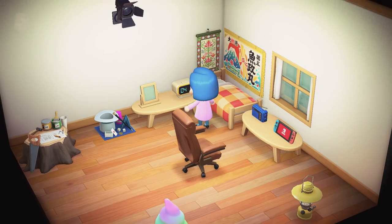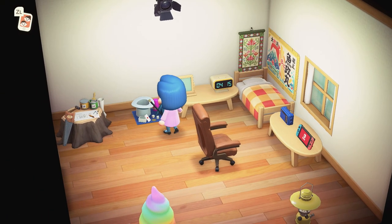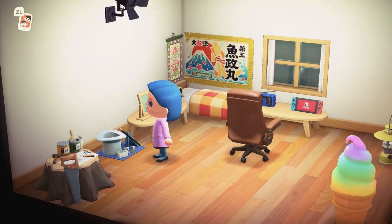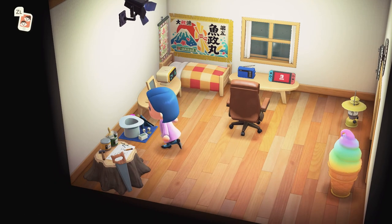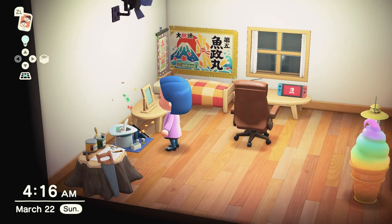We got an alarm clock that surprisingly doesn't make any beep sounds when I press it. There's a mirror to change my look. We got Mr. Bunny Rabbit in here — there he is, having a good day I'd assume. I pressed A and we're kind of petting his head.